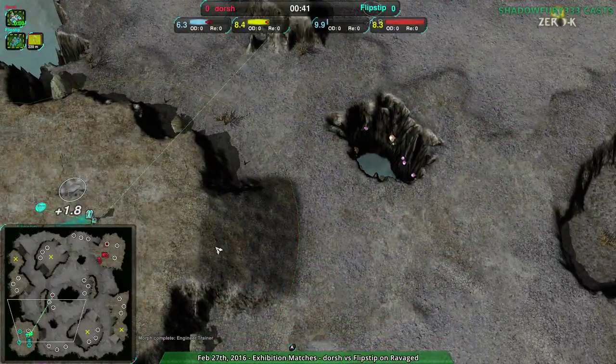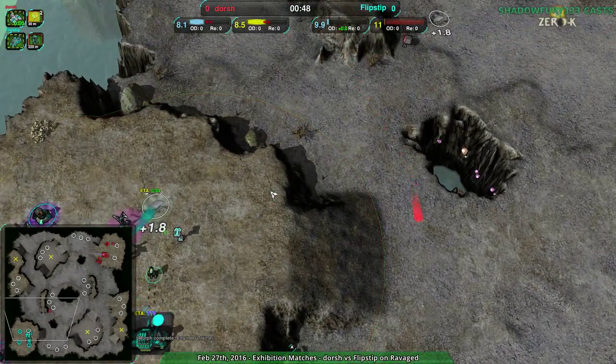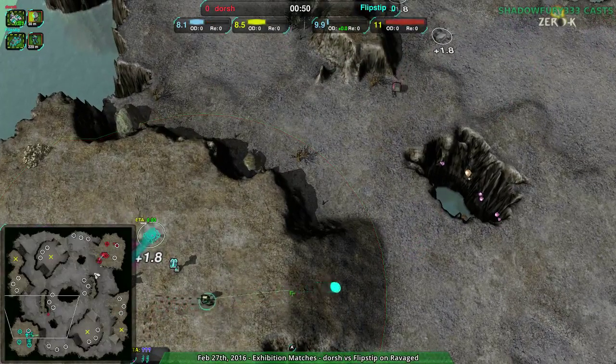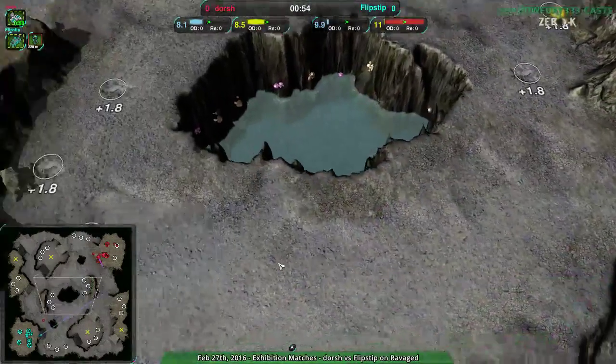In terms of the advantages it would normally get — actually, no, Amphib's a great land map. What am I saying? That's a terrible comparison. So yeah, there really isn't anything that works poorly on this map, but Jumpbots get the cliffs to work with. Spiders also get the cliffs, so Jumpbots can jump in — bit of an issue.